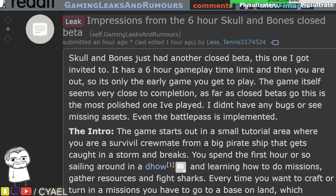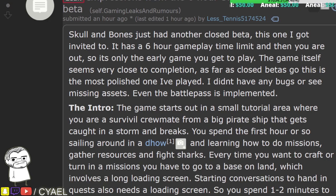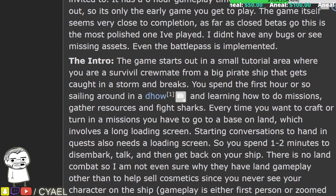Skull and Bones just had another closed beta, this one they got invited to. It has a six-hour gameplay time limit and then you are out, so it's only the early game that you get to play. The game itself seems very close to completion. As far as closed betas go, this is the most polished one they've played. No bugs, no missing assets. Even the battle pass is implemented.